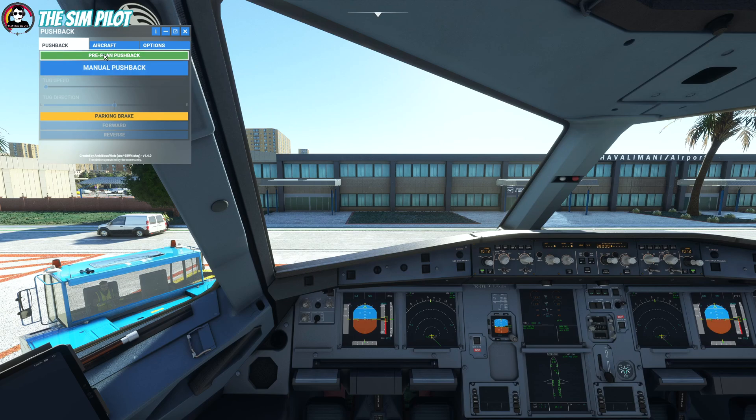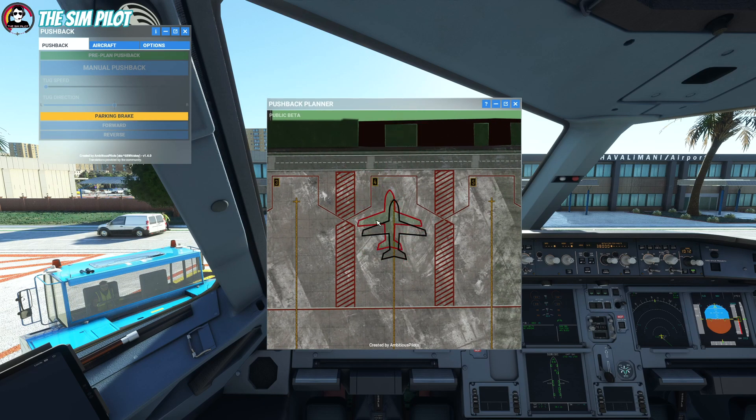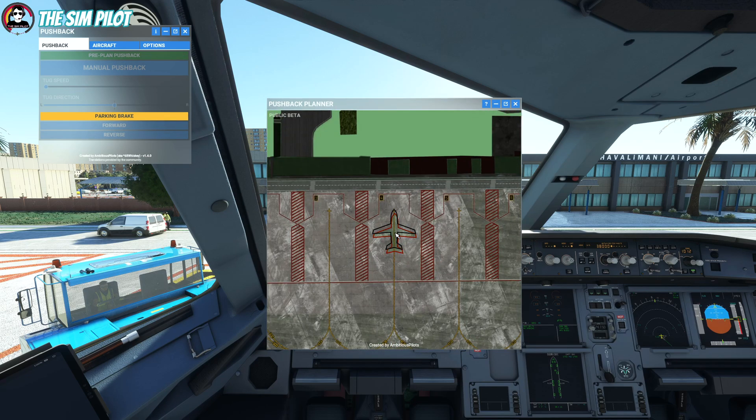Now you have an option to pre-plan the pushback. When you click it, it will open a map — which is great — and give you an aircraft symbol to pre-plan your pushback. A couple of controls you need to note: holding Control and scrolling your mouse wheel in and out will zoom in and out on the map.